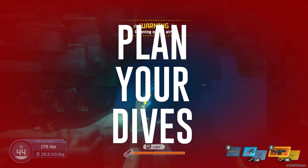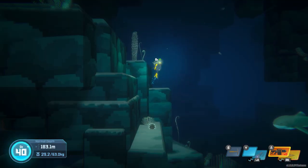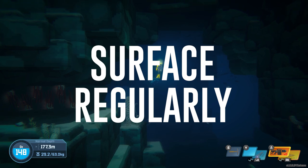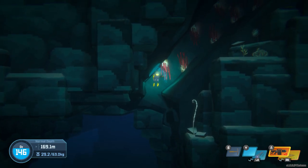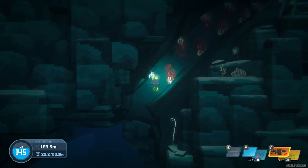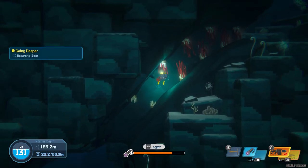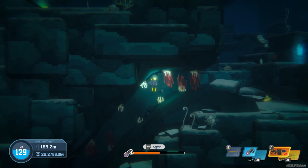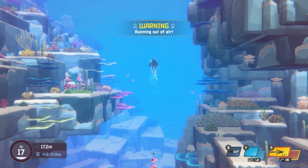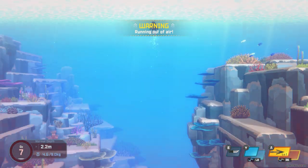Some tips for managing your oxygen levels: plan your dives — before you dive, take a moment to plan your route to avoid getting lost and running out of oxygen. Surface regularly — don't try to stay underwater too long. Use your air wisely — don't waste oxygen on unnecessary activities like swimming against the current. And be aware of your surroundings — pay attention to the oxygen meter and creatures around you. If you see a dangerous creature, just surface immediately.